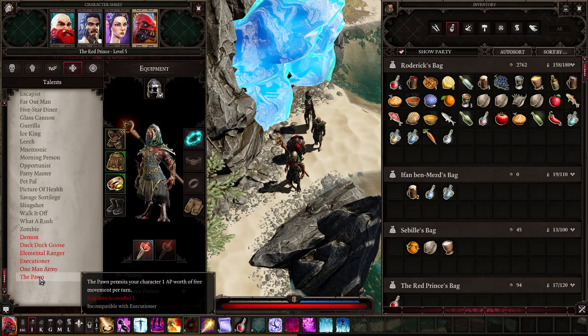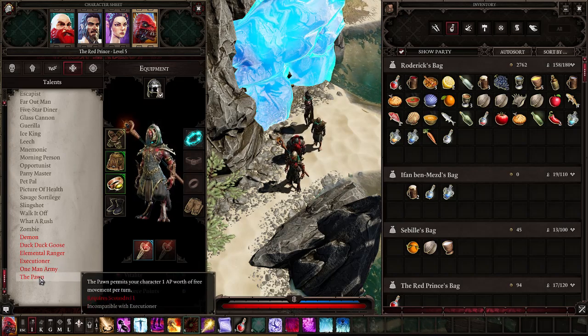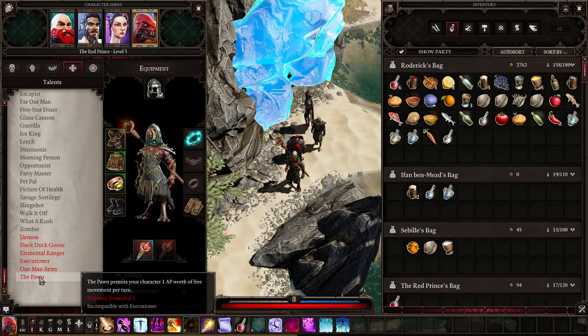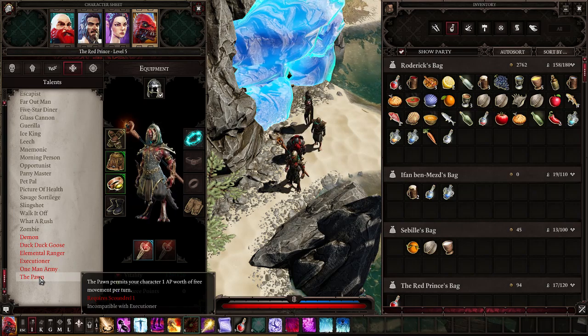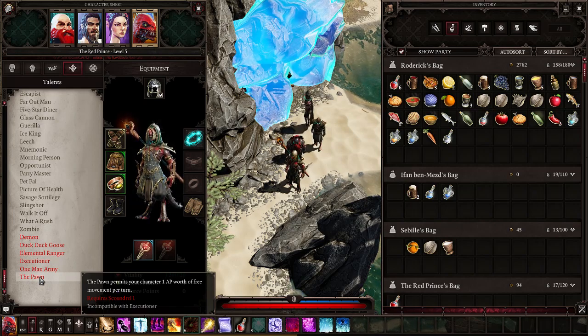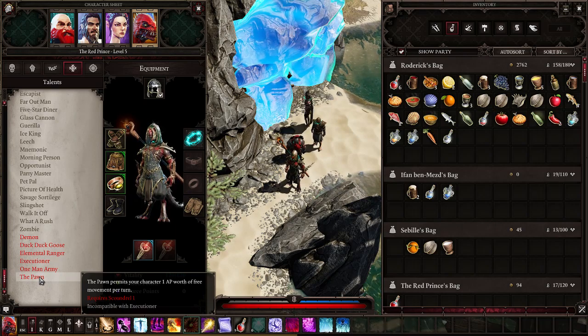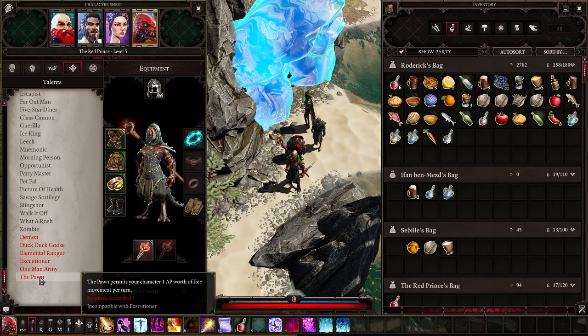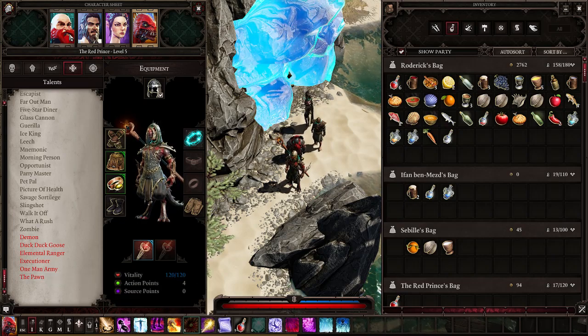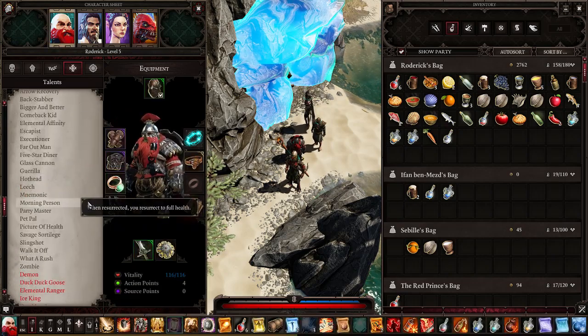The Pawn gives your character one action point worth of free movement per turn. It requires Scoundrel and sounds good, but Scoundrel is already mobile through its spells — so it's just not needed.